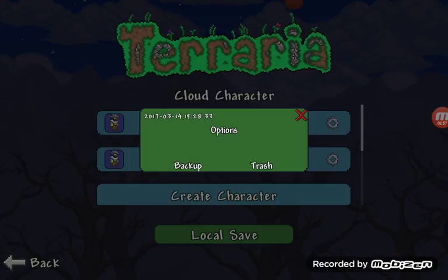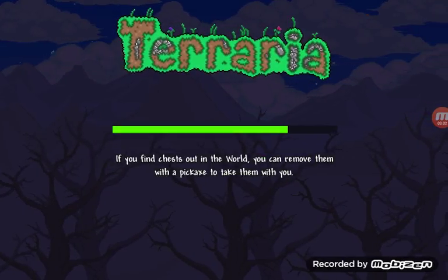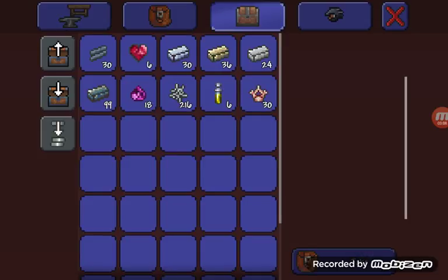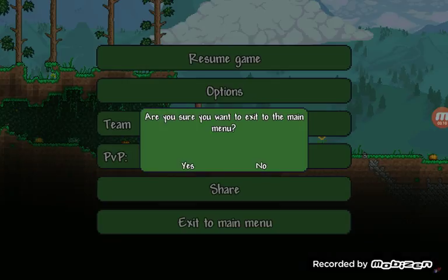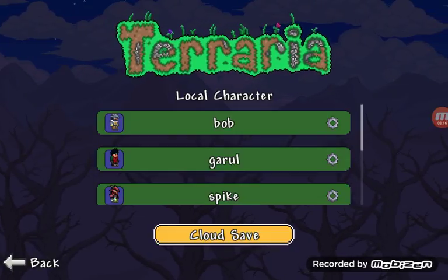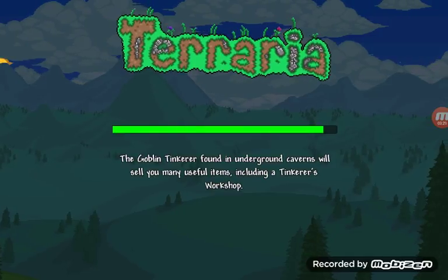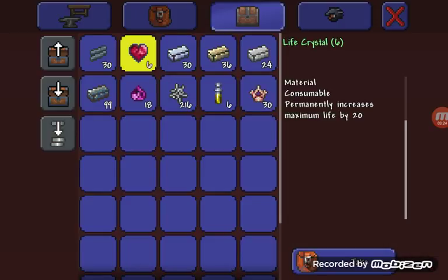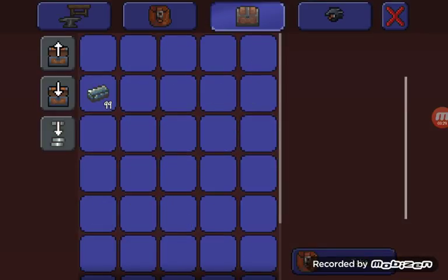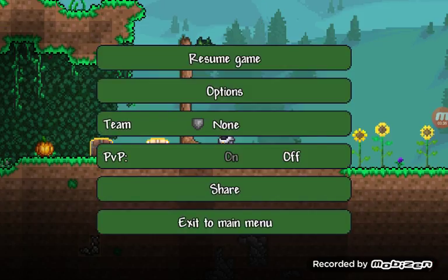This only works on iOS — I don't know the Xbox duplication glitch but I'm gonna do that later. So there we go — open your chest, look, I have all this stuff. Well guys, that's the end of today's episode, I'll see you all later, peace out.